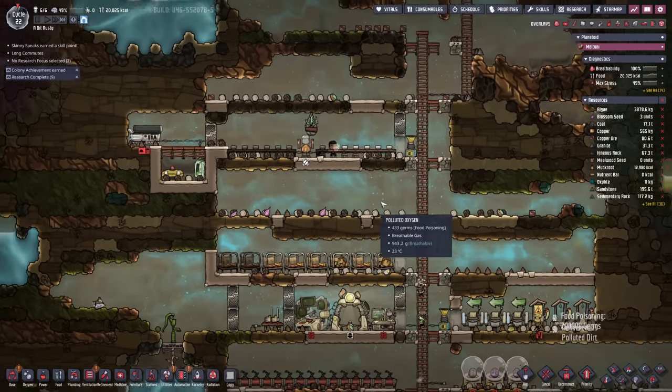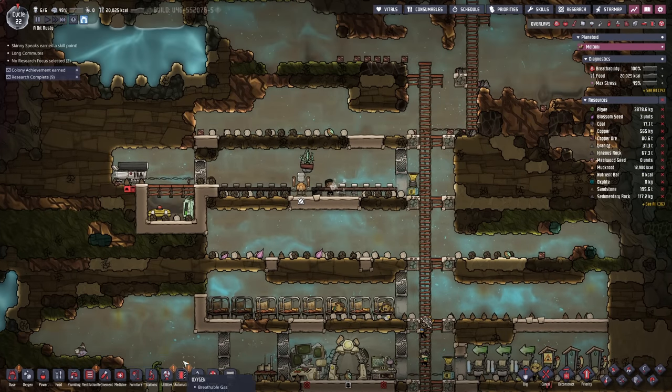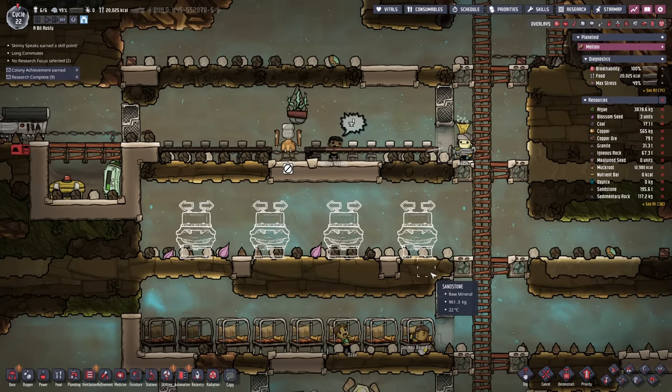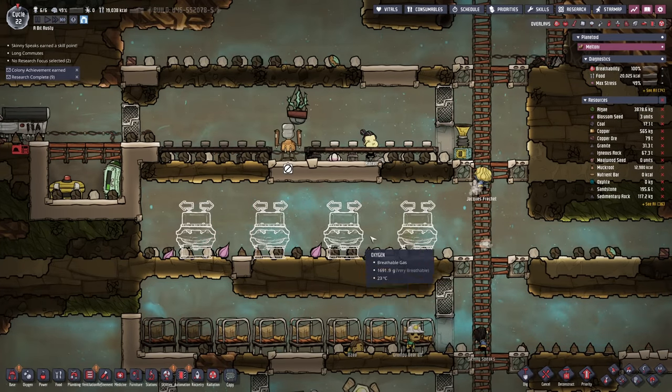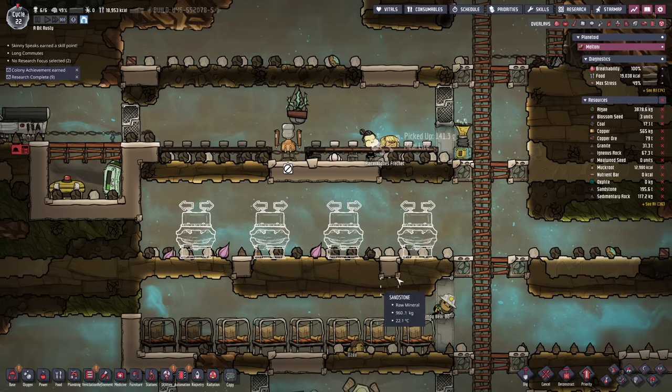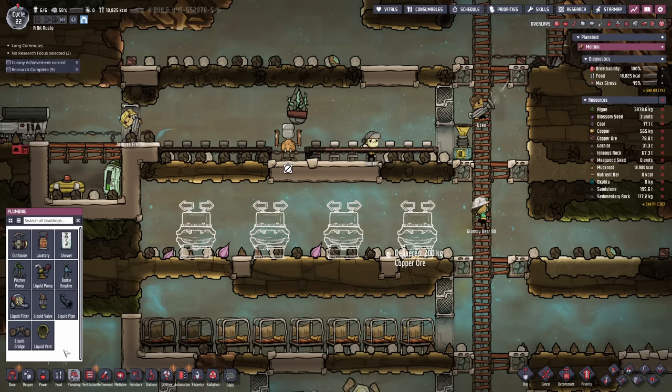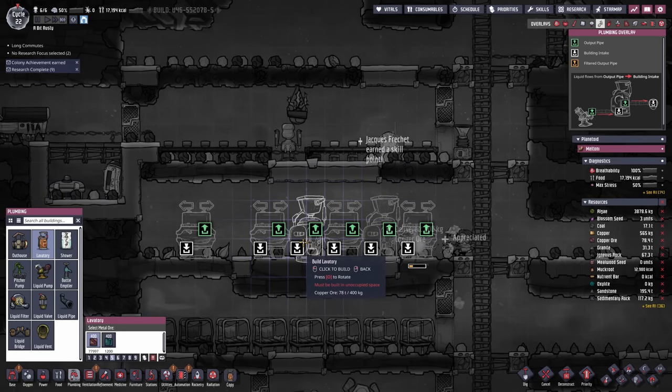Let's see if we've got any narcoleptics — nope. We don't need any new duplicants just yet, especially considering we are still struggling just a tiny bit with food. Now in here I'm going to try something slightly different. The suggestion was made: why don't we just put sink, toilet, sink, toilet — instead of four toilets at the end and four sinks at the front? I couldn't think of a good reason why not to try it, so here we are.